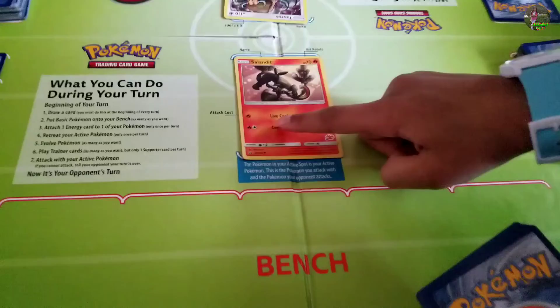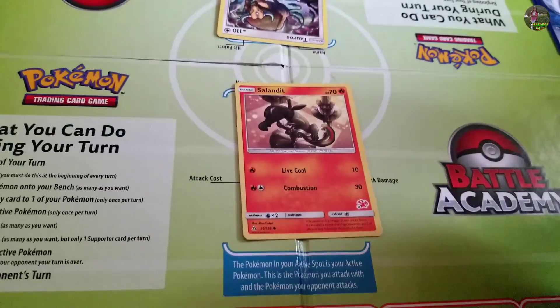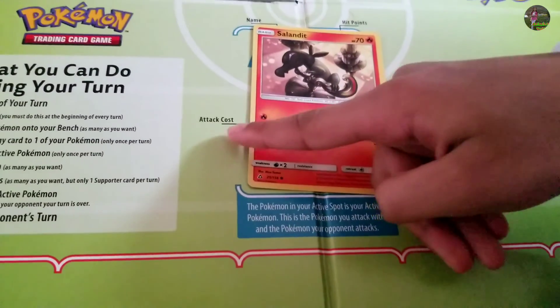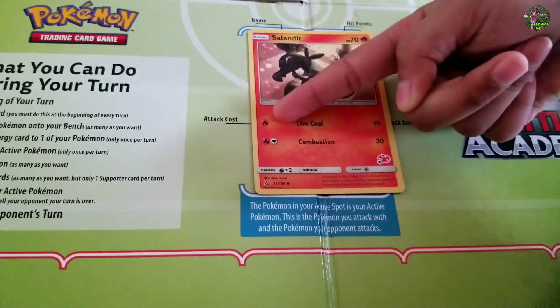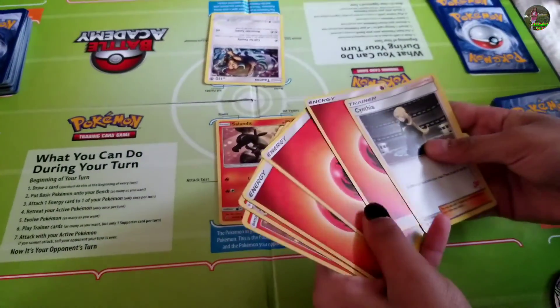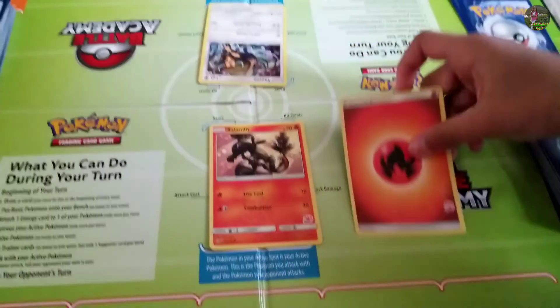I can't just use an attack right away — I have to add energies first. It says the attack cost right here on the card, and that's the fire energy. So let's see if I have any fire energies. I'll put one up there.